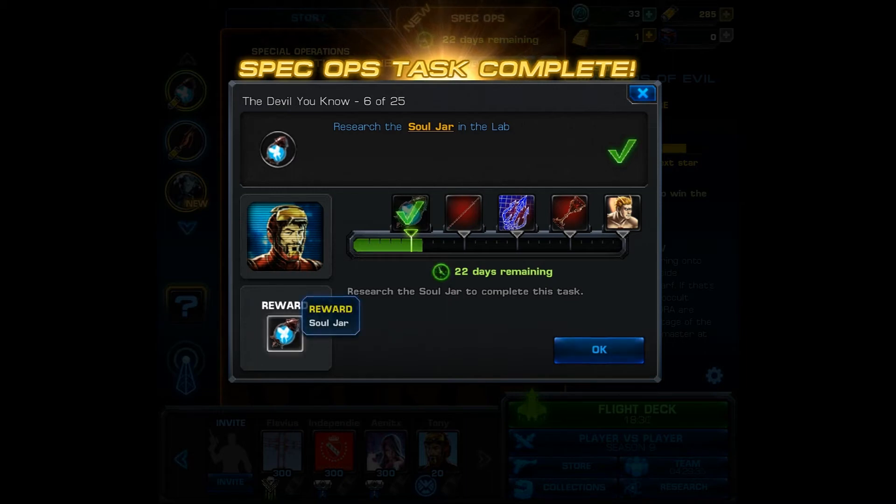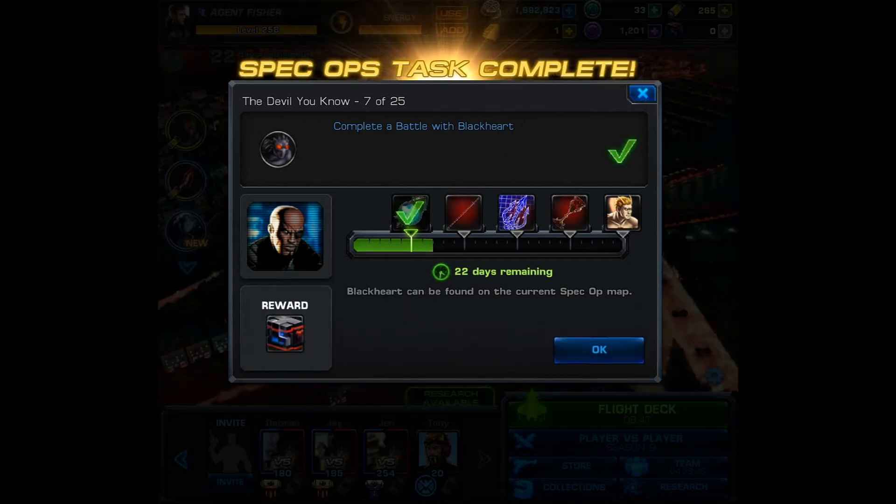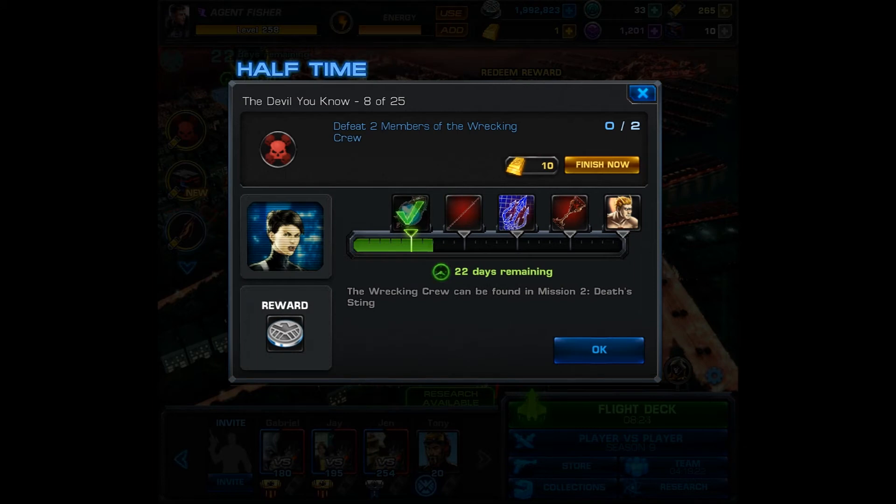After you finish that, you've completed task number 6. You are given a Soul Jar and now you're able to face Blackheart, the group boss. You can go ahead and spawn your own right after this task appears. I will have a video dedicated to the group boss a little later. Right now he is a pretty difficult boss, but all you have to do is complete a battle — you don't have to win or even knock him down a certain percentage. And you're given 10 demonic lockboxes.